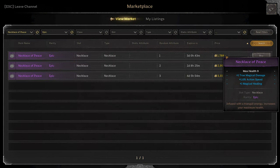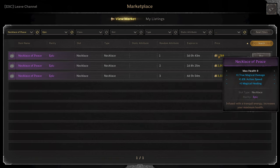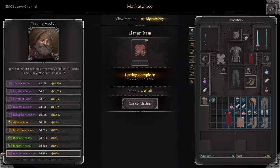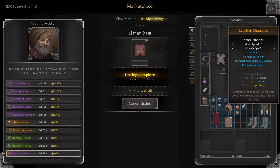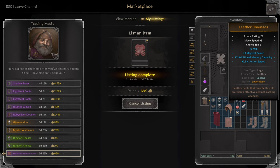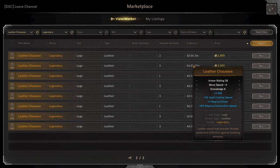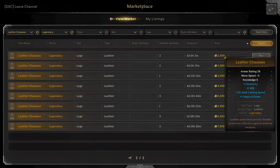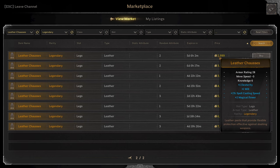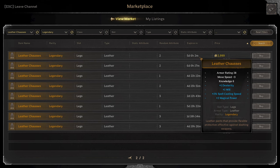For the Necklace of Peace, there's one that's similar — True Magic, Magic Healing, Action Speed for $17.88 — but it hasn't sold in a long time, only has three days left. We're going to say it's worth $12.99. For the Leather Chestpiece, there's only a couple similar ones — three Magic Power, two Will, and additional Memory Capacity. Ours are kind of similar, and since these have Spellcasting Speed, I'd probably list ours at $28.99 because I think people like the extra Magic Power and Will. That's what would get it sold.